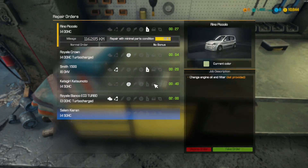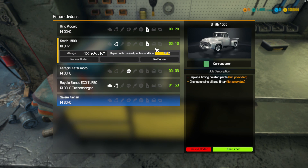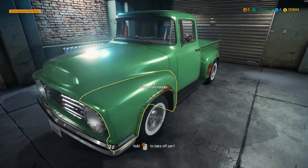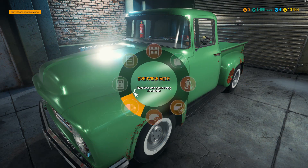Let's get another job in and see what we've got. Replace timing parts - yeah, let's take that one, that's something different. We don't want to be continually doing brakes and tires. So: replace timing parts, change engine oil and the filter. That's fine. The cam gear, water pump pulley, water pump and timing chain - okay, let's get this onto the lift.